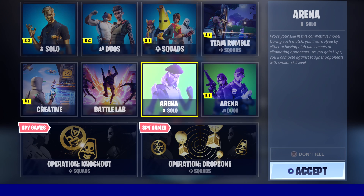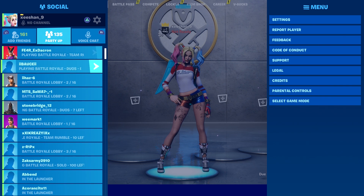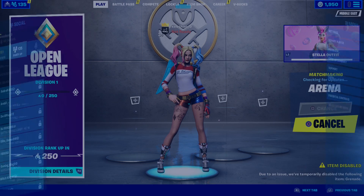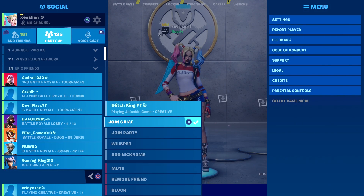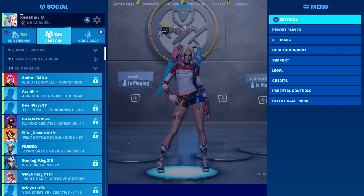I'm gonna choose arena solos, then ready up and join my friend glitching — he's in my Epic friend list. I just have to find him and again, you guys have to be really quick, because if you don't do it fast the glitch is not gonna work. Here's glitching — I'm gonna join him. Ready up and then quickly join, that's how you want to do it.